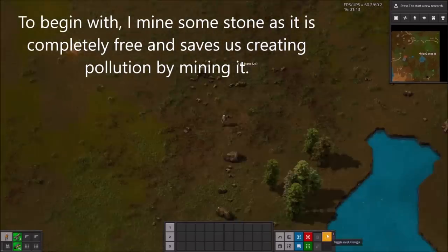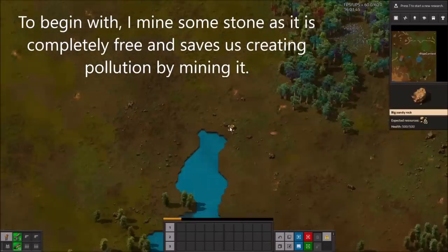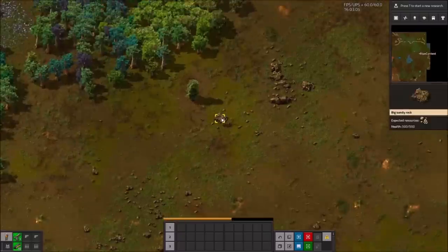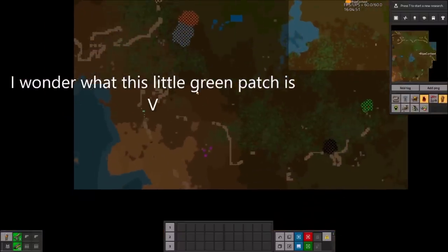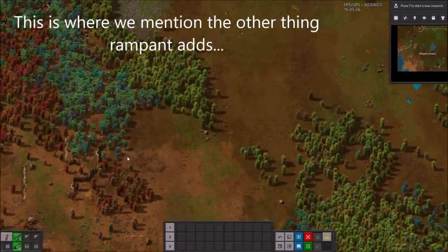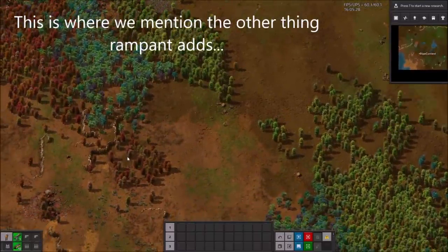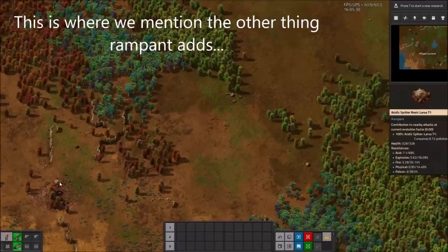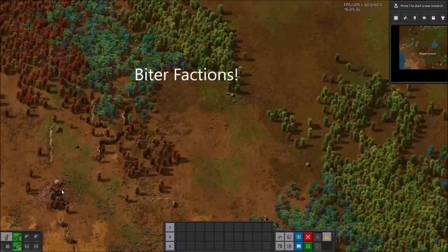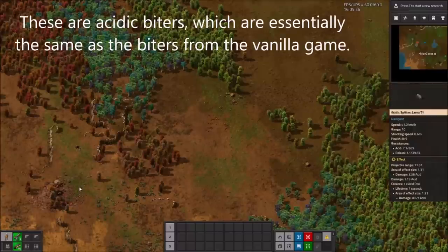To begin with, I mined some stone, as it is completely free and saves us creating pollution by mining it. This is where we mention the other thing that Rampant adds: biter factions. These are acidic biters, which are essentially the same as the biters from the vanilla game.